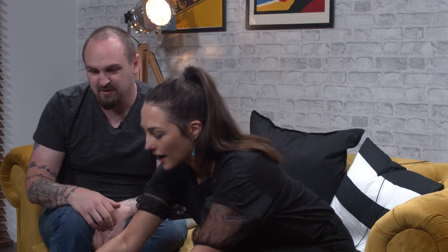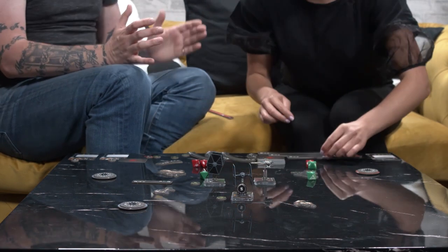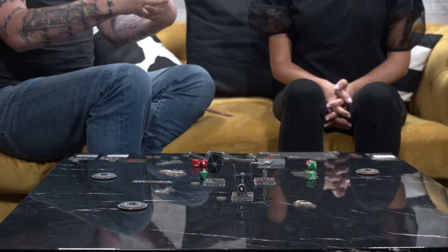What happens if we crash into each other? If ships overlap, they're so close together they can't really do anything to each other — your pilot can't take an action because he's desperately trying to avoid damage, and you can't shoot each other. I've moved forward one so we're not going to crash. I would suggest taking a focus since you're going to get shot by two of my ships. The confidence has turned into not so confident! But you get to shoot first.